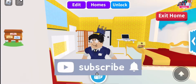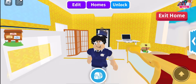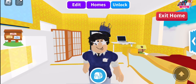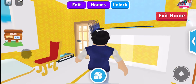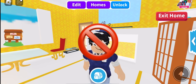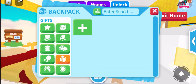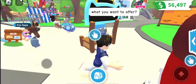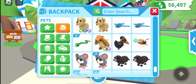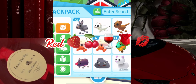Hey guys, welcome back to another Adopt Me video! Today we're doing the one color challenge — we're gonna try to complete trades where the items or pets have to be the exact same color. Our goal is to get as many colors as we can. I feel like people in Adopt Me trade really fast, so it might be hard, but I think we can do it. Maybe we could go in rainbow order, so starting with red.